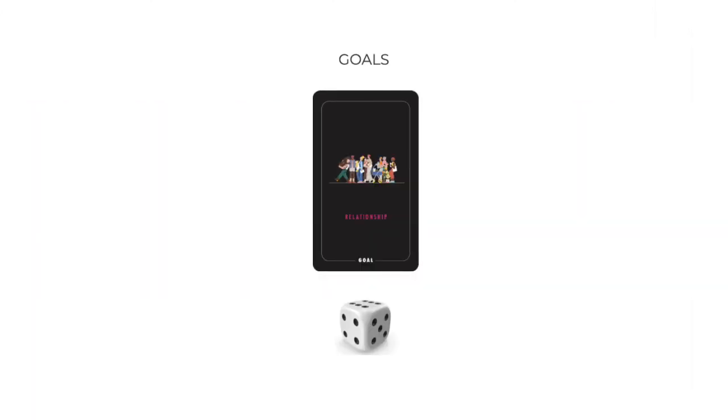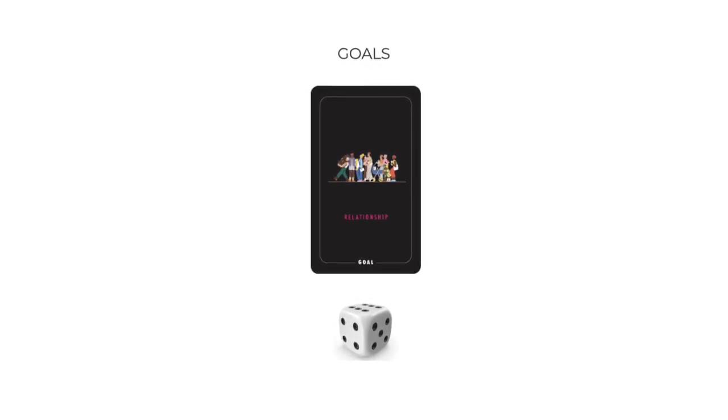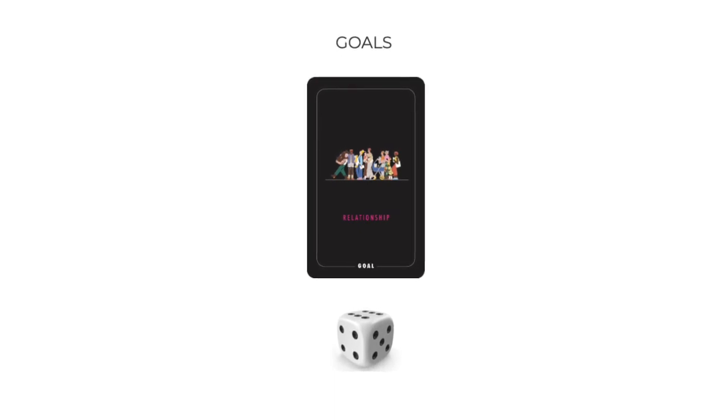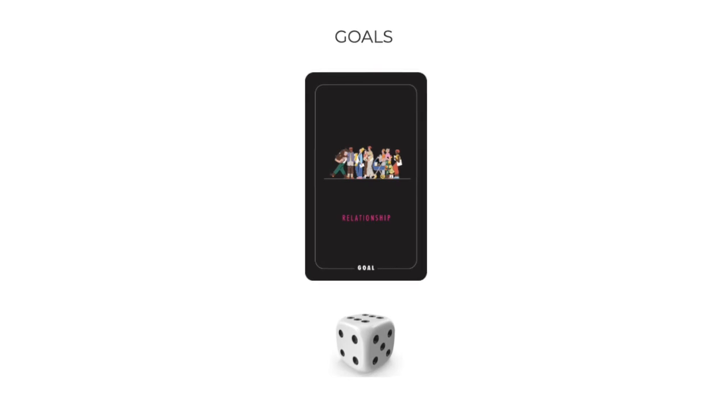To win, you need to collect 3 goals specific to your character. You can get these goals by rolling a dice. If you roll a 6 or above, you get the goal. But pursuing your life goals has a cost — every time you want to roll the dice or play a card, you must discard one of your cards. Choose carefully which cards you play and which you discard.